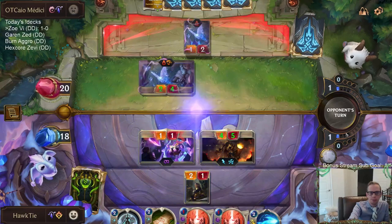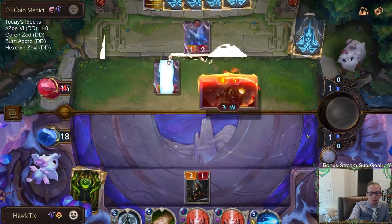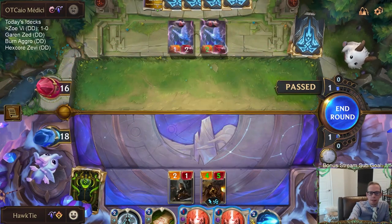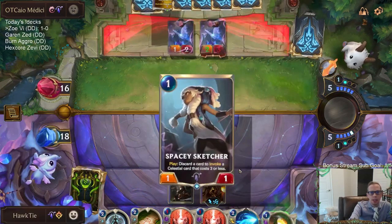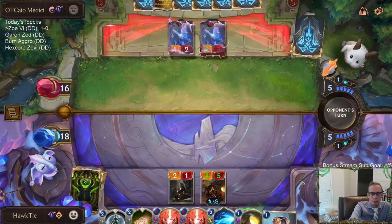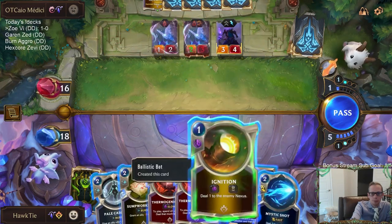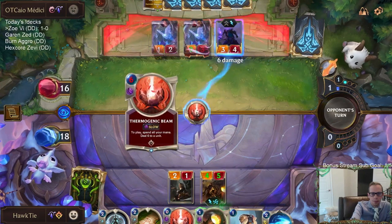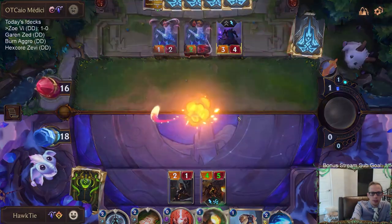That was the worst case scenario though — Hush. Now I don't get the gems either. That was worst case, but I did make the best play against Pale Cascade. This isn't good mana for me, but killing Taric is just really important. I don't want the double Pale Cascade and double drawing cards. I know that's rough on my mana, but it's the correct play.